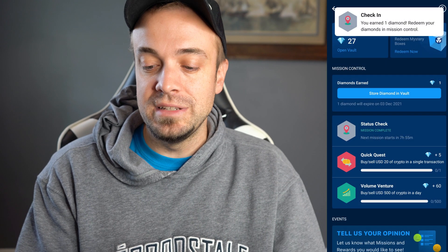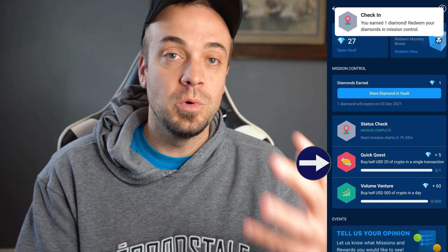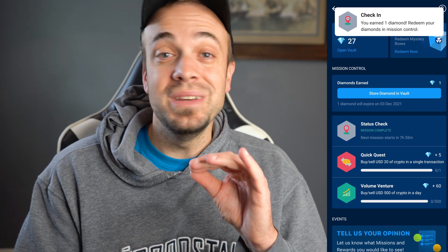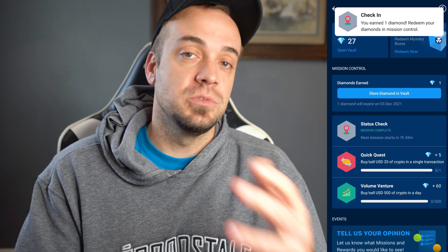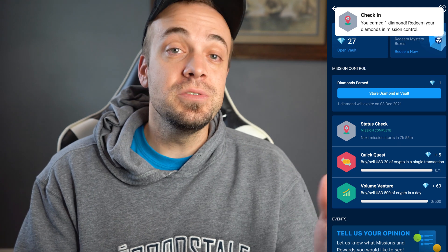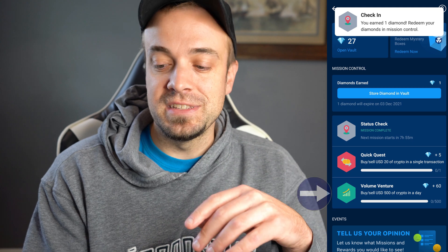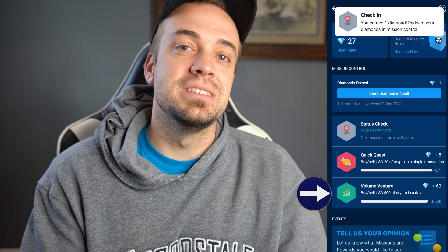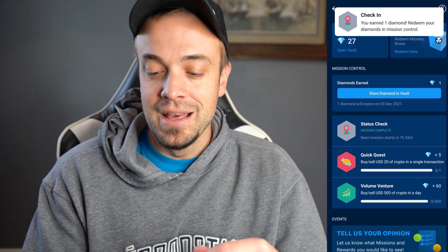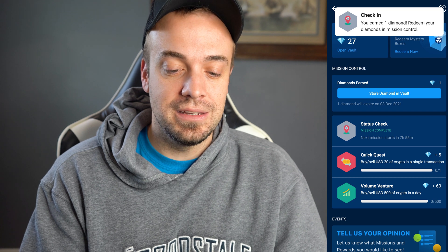You can go to the store to cash it in, but first let me go over the other ways you can earn diamonds. Checking in gives you one diamond. You can also do a quick quest where you buy $20 worth of crypto — that gives you five diamonds. By the way, that cannot be stablecoins; it has to be an actual cryptocurrency. If you buy or sell $500 of crypto in a single day, you get 60 diamonds, which gives you the ability to redeem at least twice.